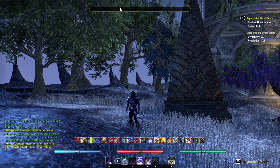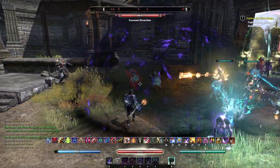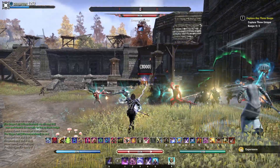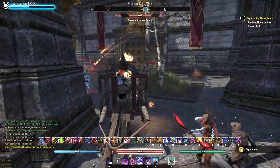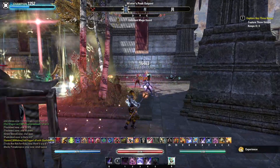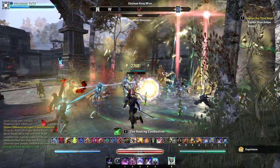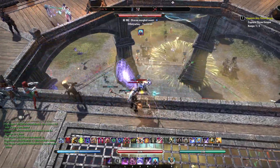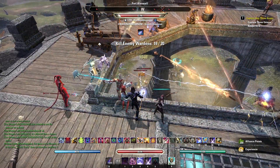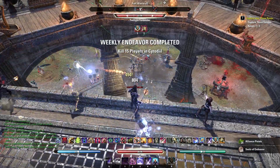This is in Champion Point Cyrodiil, and I just want you to see how much damage you can deal to the NPCs. The NPCs are often a nuisance, and when you have players nearby it helps a lot to have them cleared out quickly. Just look at how much damage this build can do to them. One of my favorite things to do with this build is to defend keeps because it's very high damage from range. You don't need to be up close to deal damage — you just sit there, keep applying heavies, and deal absolutely insane amounts of damage.